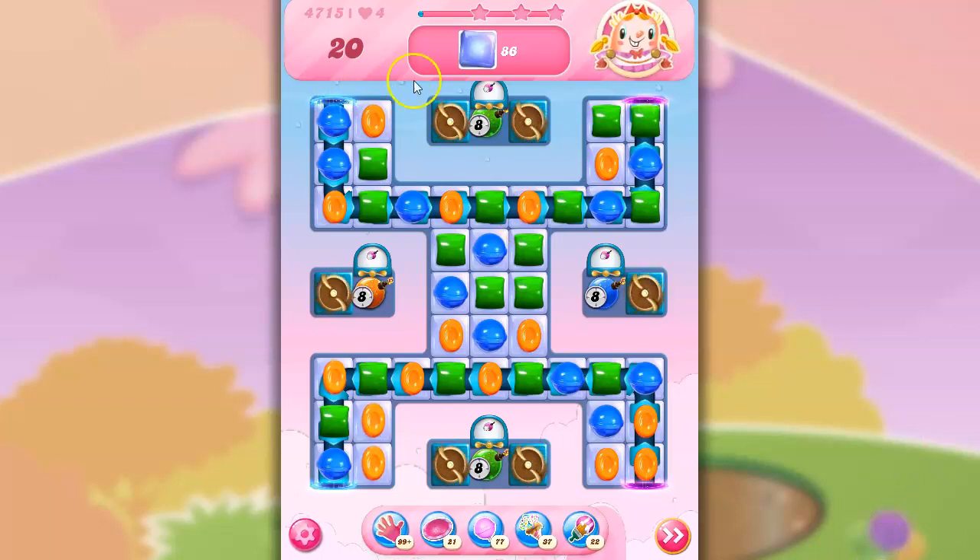So here we've got 20 moves to clear out 86 jelly. But we only have 8 moves to collect these guys, or we're in trouble. The good news is, I see we only have 3 colors on the board. The bad news is, we have a lot of cutouts.